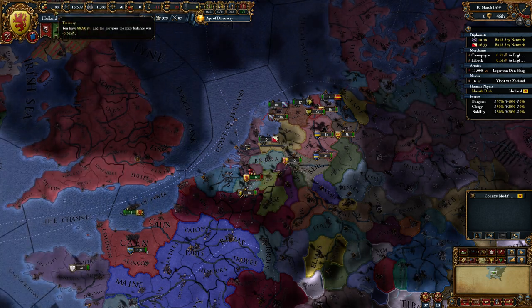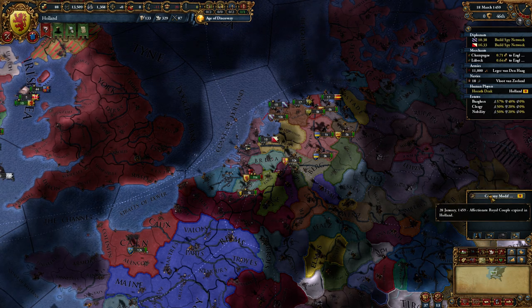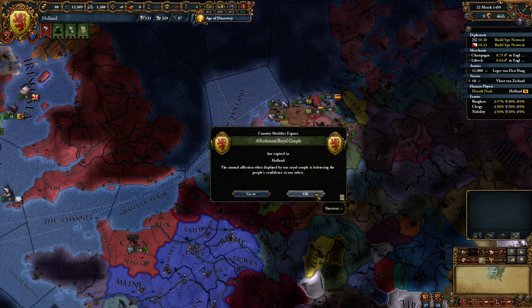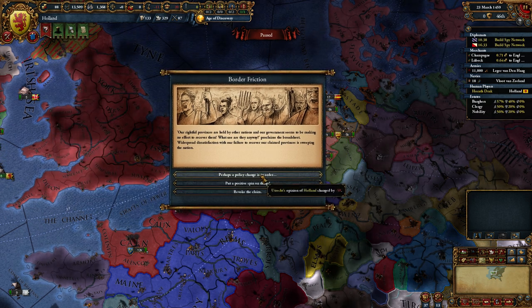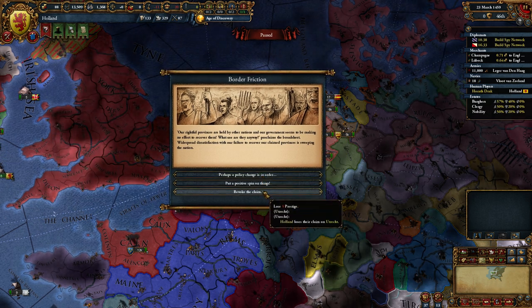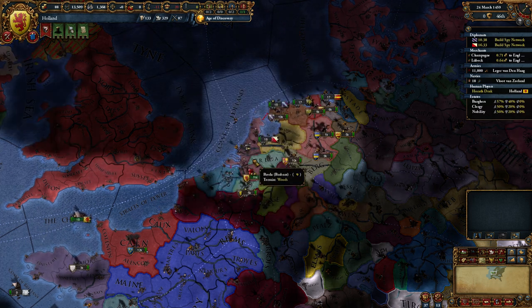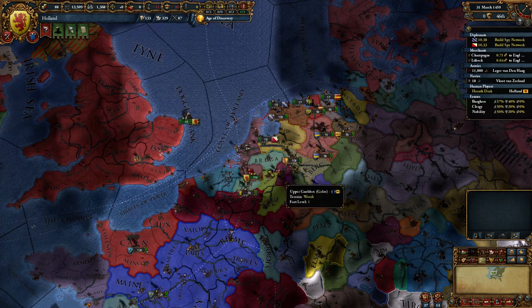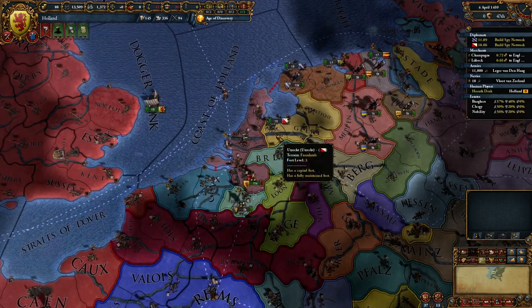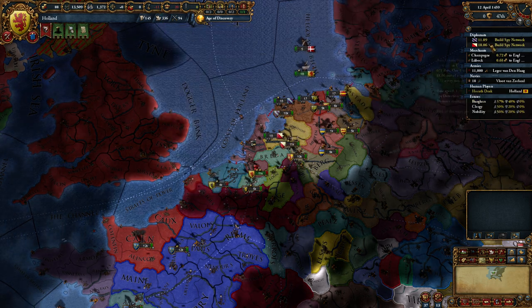We're down to 0.5 now. Modifier has expired - affectionate royal couple. That happens. Utrecht's opinion - lose some power. Screw Utrecht, I don't care about them. Amsterdam is no longer the seat of a cardinal. Really? They pulled my cardinal? Bastards. That's not right - should not be a thing.